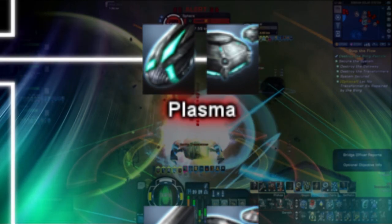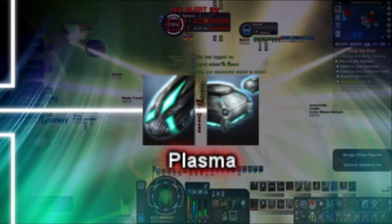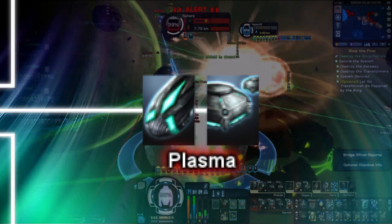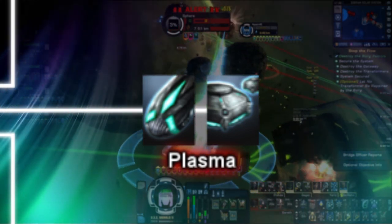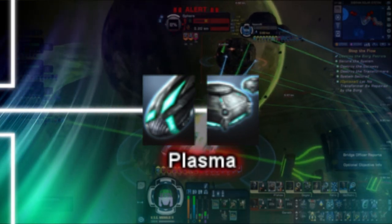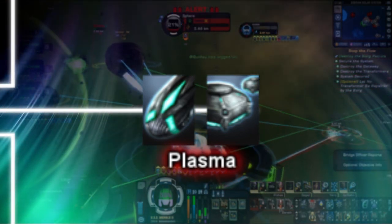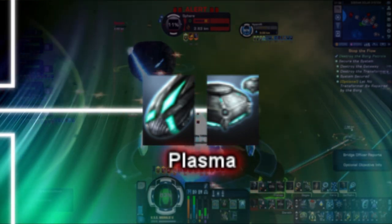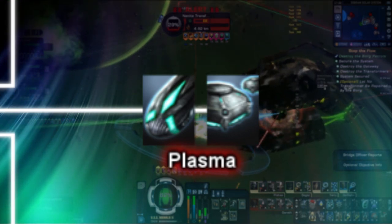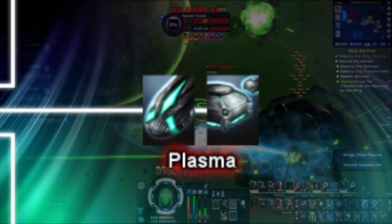Next up is plasma torpedoes and mine launchers. You'll most likely run into this type of projectile on enemies when first fighting Romulans and Remans, and as mentioned before, plasma projectiles are the starting type only to the Romulans, and are given out to any new players of that faction. Plasma projectiles are colored green when shot and explode, and on impact cause a debuff plasma fire on a target's ship, dealing minor damage that ignores shields. Plasma projectiles deal average damage on impact, however they tend to be a favorite among players due to the fact that you can stack the plasma fire debuff onto enemies, dealing at times massive damage. Plasma torpedoes take 8 seconds to reload, while plasma mines take 16 seconds.